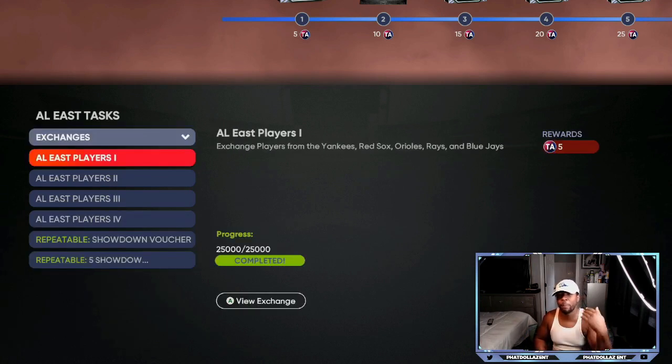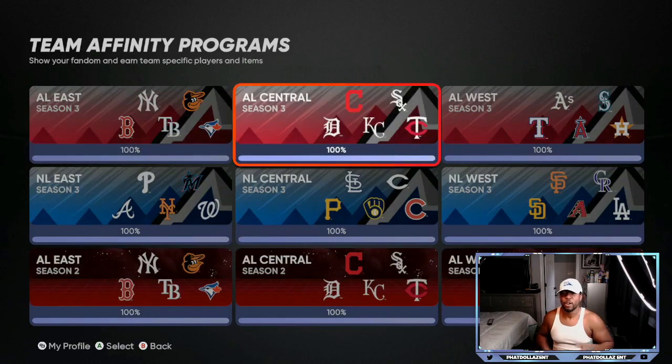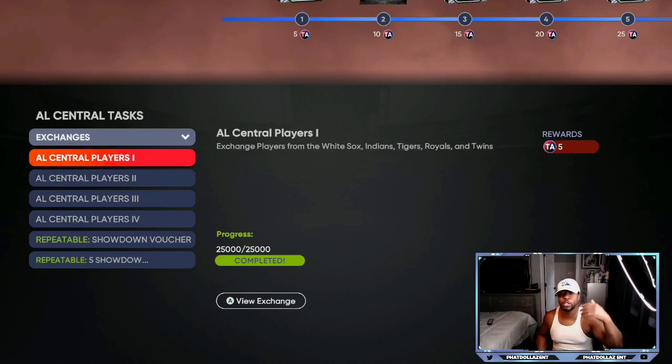You can go right here and prepare for the exchanges. All these AL East players, you can go get them right now on the market for 150 stubs or below. Go get some 76, 77, 78 overalls — you can snipe them. You want to do this in the next two days before they are needed because the price is going to go up. You can also get a bunch of these and then resell them for a profit once this program goes live. You will need Yankees, Red Sox, Orioles, Rays, and Blue Jays. Then for the AL Central division you're going to need White Sox, Indians, Tigers, Royals, and Twins.